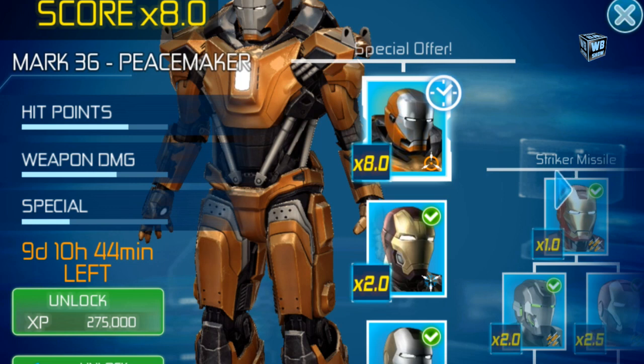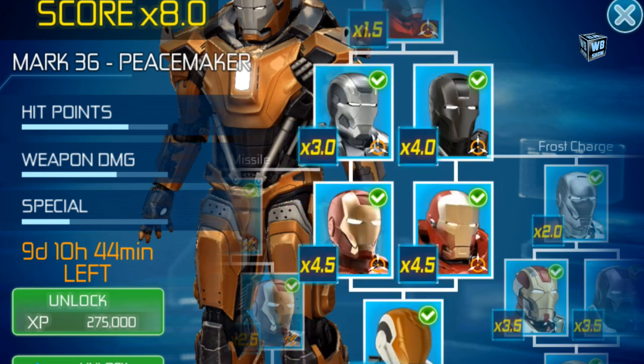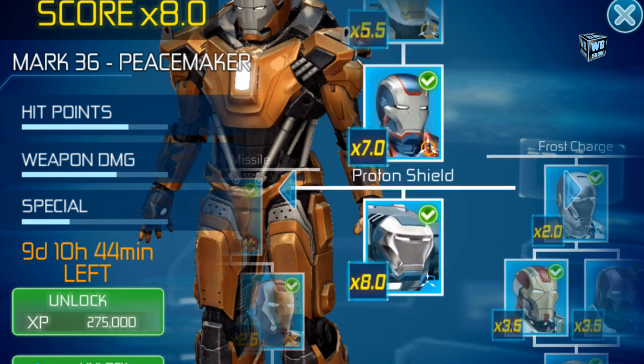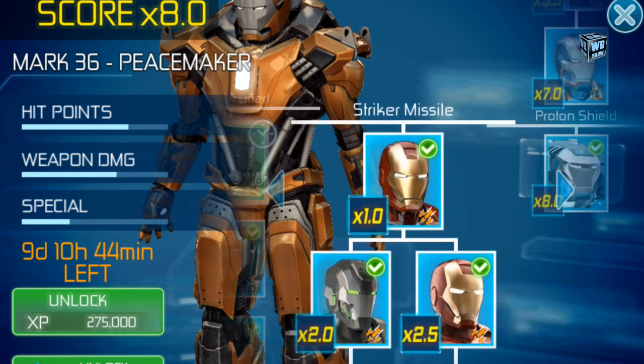This armor has a score of plus 8, which is similar to one of the top armors in the game — like Igor. Let's go down to Igor and take a look. Igor is x8 too, so it has the same points increase. Now as for damage, I can't really say if it's better or not — I'm not really sure what line of armor the Peacemaker is.